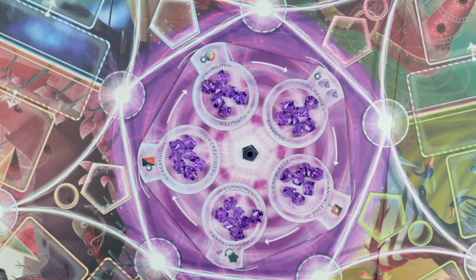I thought this was actually a misprint at first, but you actually just have to pop off these little pieces here. Then put 7 of these purple willpower counters into each sphere.